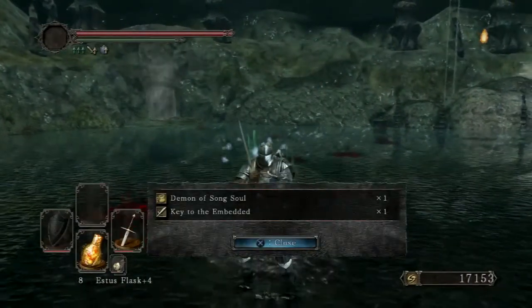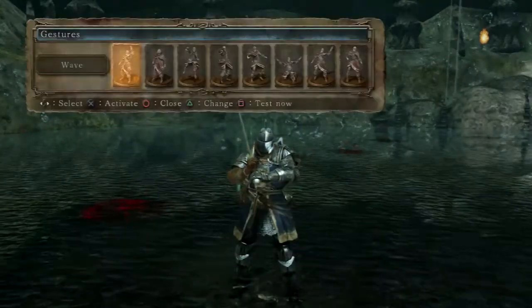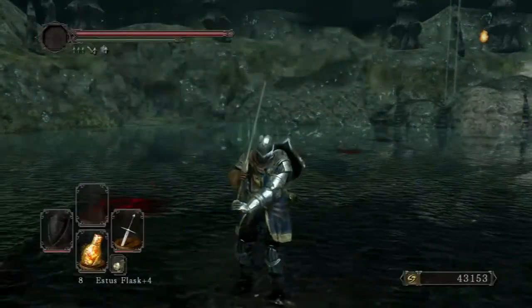The simple easy boss fight is melee. Just make sure you can bait him to do the swings with his arms and try not to get grabbed. See you next time.